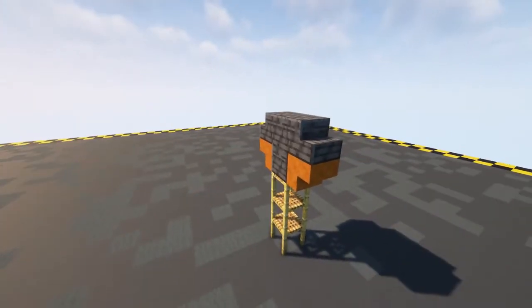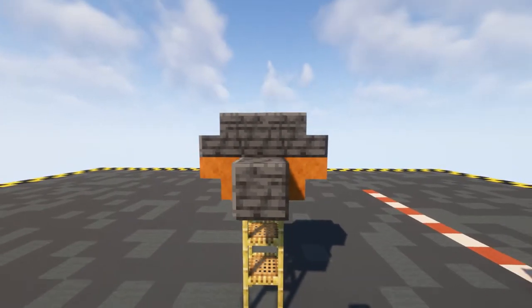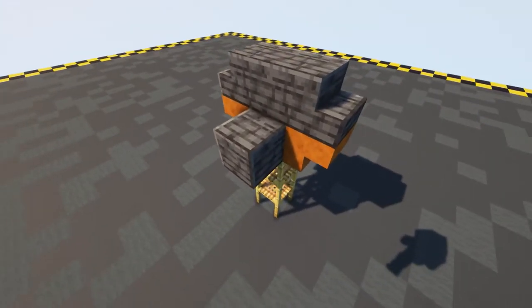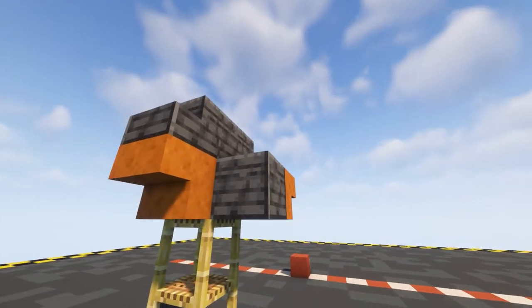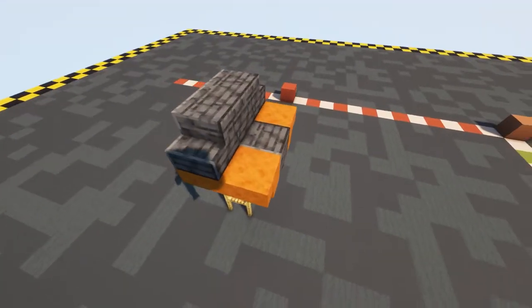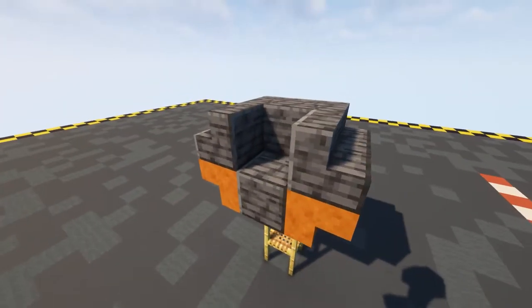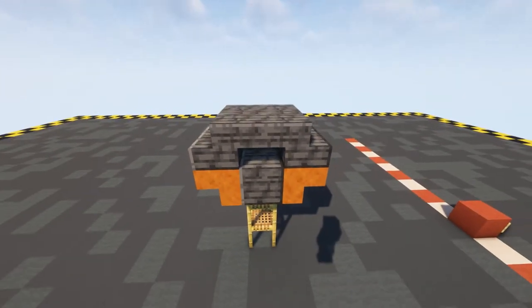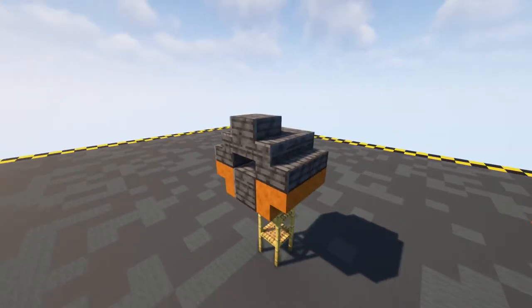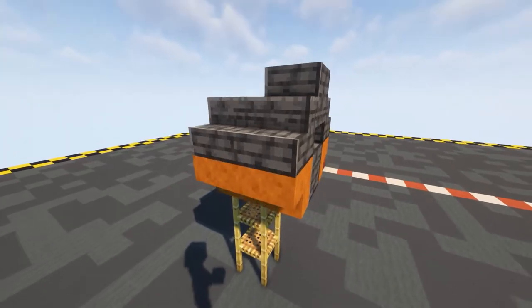From this central point we're going to start moving down towards the front towards our cockpit. To do that we're going to put in a block in front of this block and then another upside down red sandstone stair there and there. On the top we're going to put in two more of our stairs and then here on this block we want to put in a deep slate slab and on the top another one, so we've got this tiny little gap.